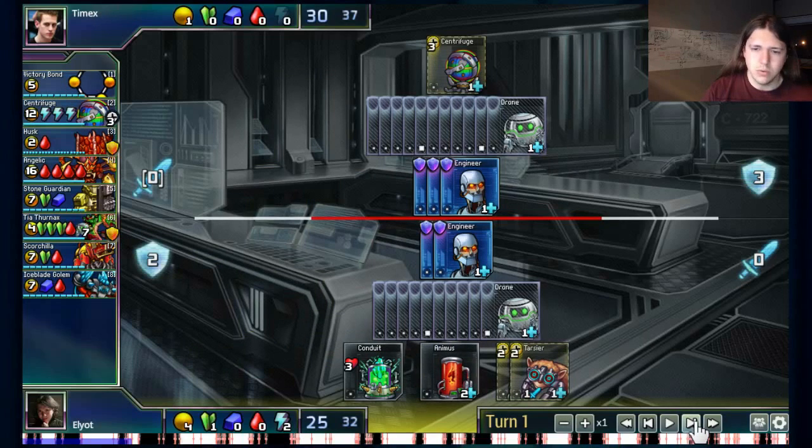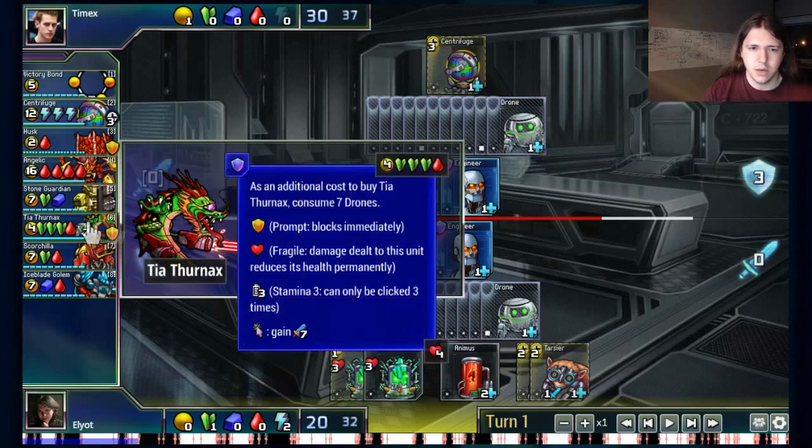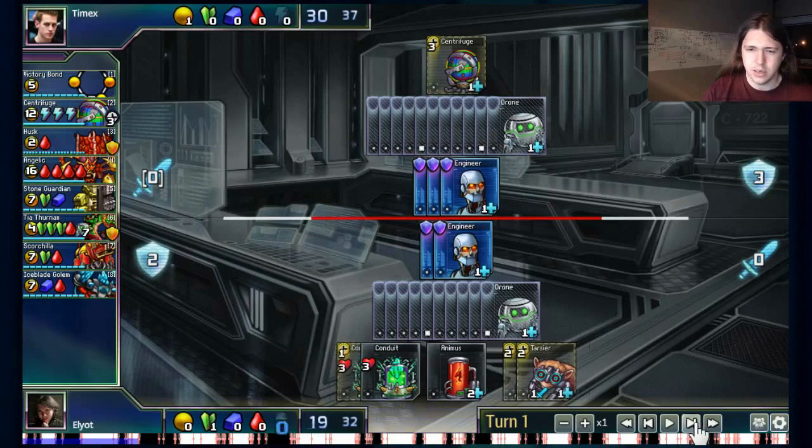So I went Tarsier, Tarsier, Conduit. I had enough left over to buy 2 Tarsiers, and the Tarsiers are timed nicely because they'll complete their construction the same time my Thernax does if I choose to get it next turn.